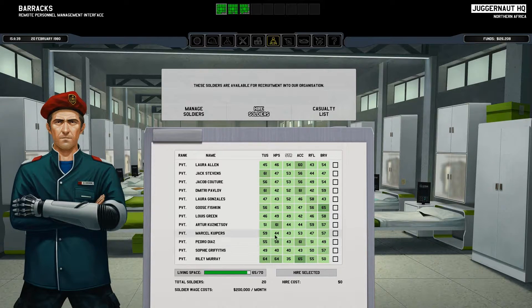So we need a new sniper, and I've already been eyeing these people. I'm thinking we'll hire Pedro Diaz — he has good accuracy, decent reflexes, he doesn't need a high strength, good TUs, and okay bravery. So he'll be a decent person to hire. And then I want a decent shield person, so I'm looking for hit points and strength.